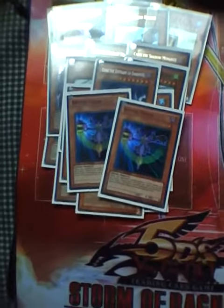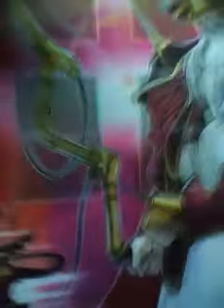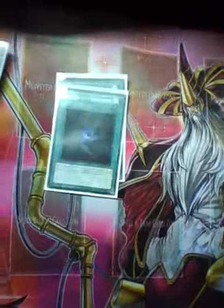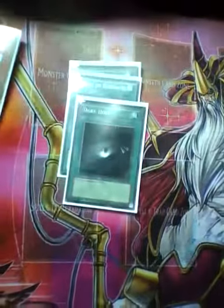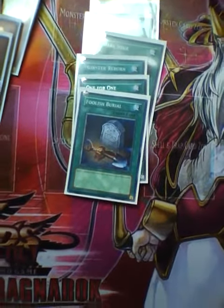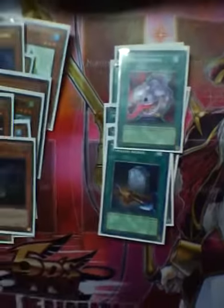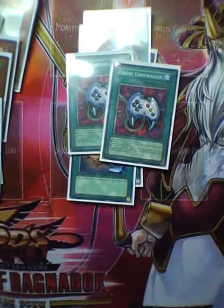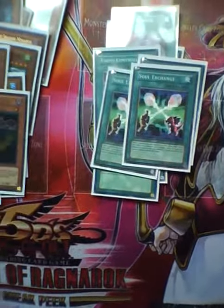Alright, show us your spell lineup — put them in the middle. One Cold Wave, one Allure of Darkness, Dark Hole, Monster Reborn, one For One, Foolish Burial, one Pot of Avarice to recycle everything, two Econs, and two Soul Exchange.